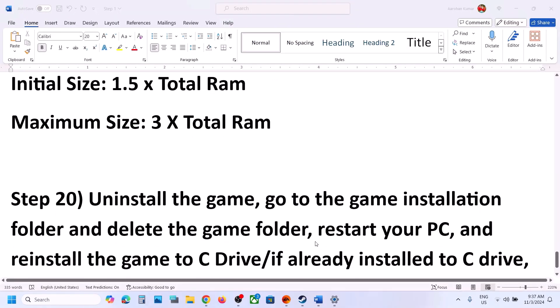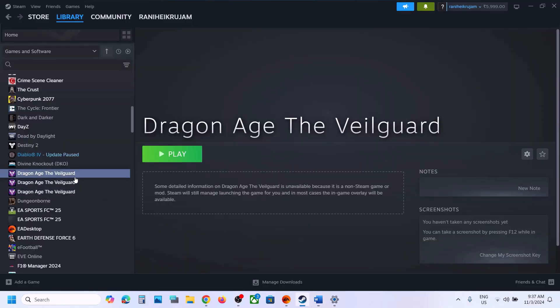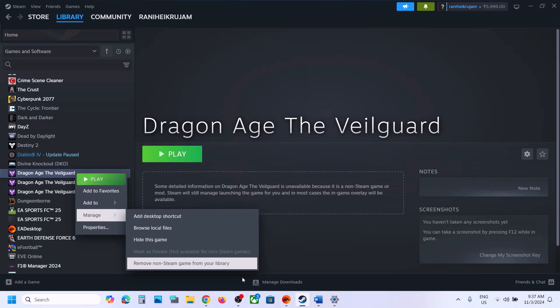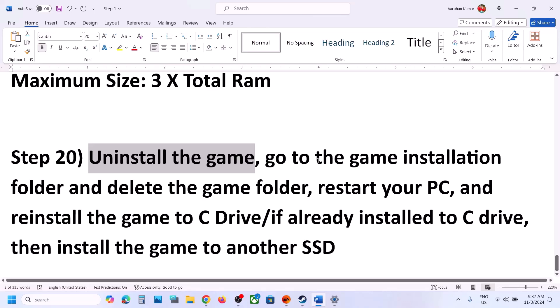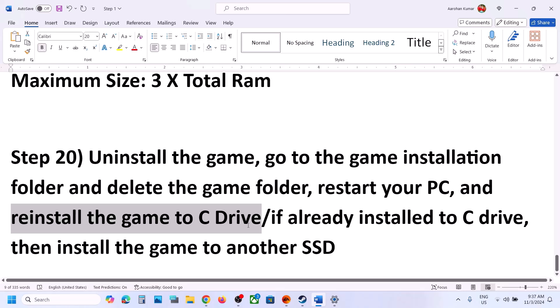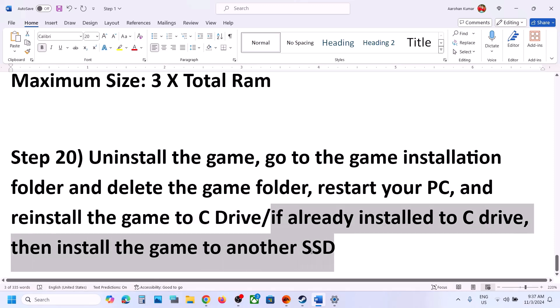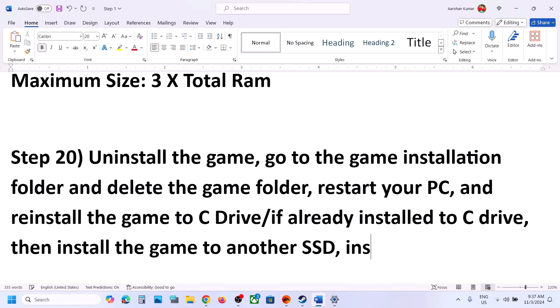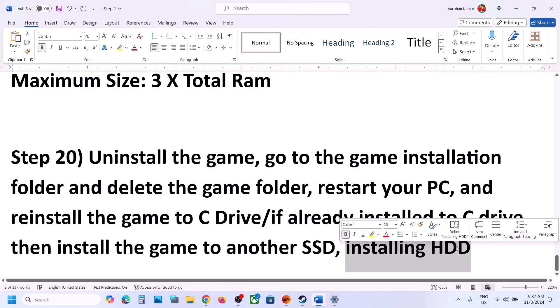The next step is to uninstall and reinstall the game to a different drive. Right-click the game, select Manage, and click Uninstall. After uninstalling, go to the game installation folder and delete the game folder. Restart your computer, then reinstall the game to the C drive — if it was previously on D, E, F, or an external drive. If it's already on C drive, try installing it to another SSD. For some users, installing to an HDD has also worked, so try that if nothing else is working.